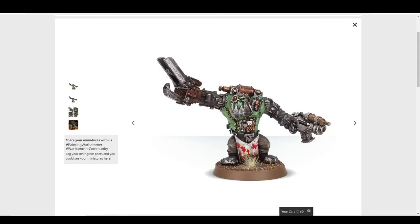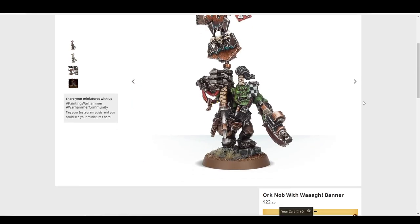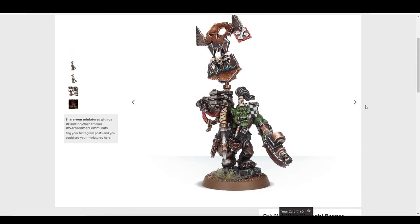Mad Doc Grotsnik is a Pain Boy, but this model is really old. He's creepy and weird — like a Frankenstein Ork, all stitched together with a horrendous saw, a syringe pistol, and a metal arm. But he's just really old; you could probably convert one just as well and give him more character.